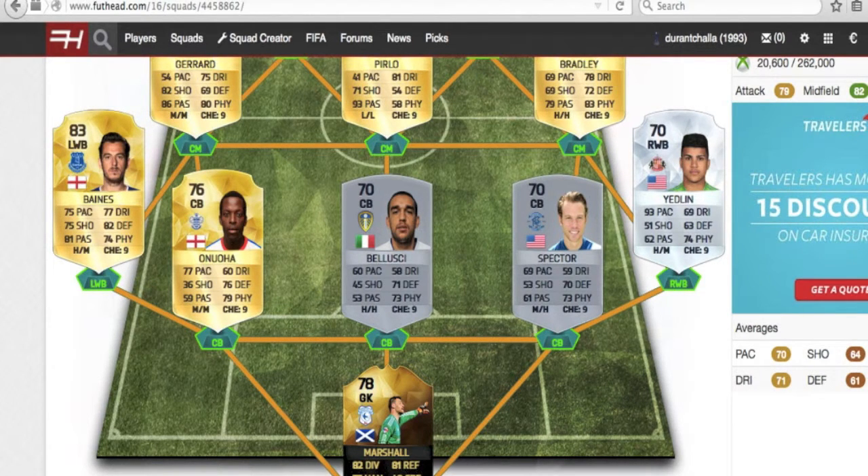Anua, Belushi, and Spector are the center backs. Belushi and Spector are definitely the weak links of the team. But this team is so creative for 50k and just a no dead link squad — it looks really awesome in-game. Anua, everybody remembers him from FIFA 15 as one of the most overpowered center backs in the game. He's still almost as good, but playing in the Championship he gets a little less used.